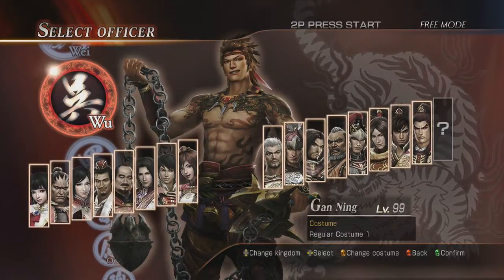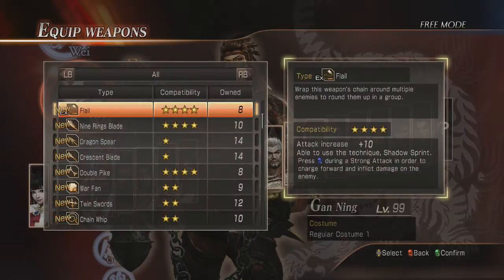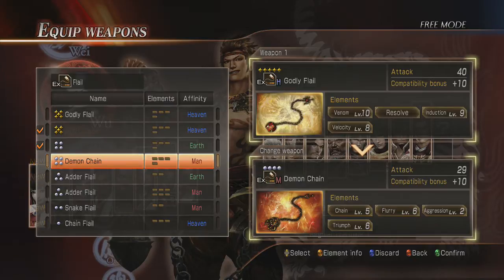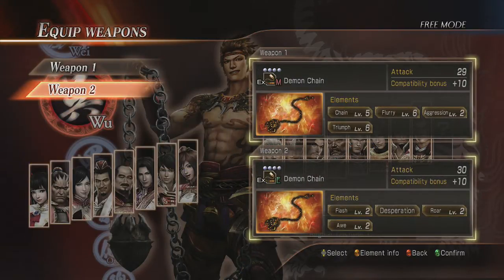You want to be playing on either Hard or Chaos. Here's Gan Ning. The difference between Hard and Chaos is nothing when it comes to getting the weapon — the weapon comes out the same. In the Flail, I did it on Hard and on Chaos and it's the same exact weapon: the Godly Flail. So we're actually going to go ahead and use the Demon Chain, and I'll use another Demon Chain for my secondary too.